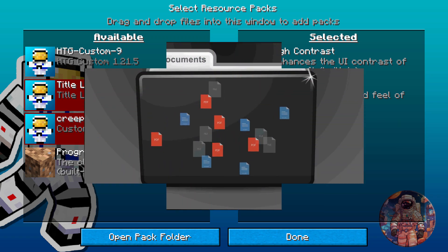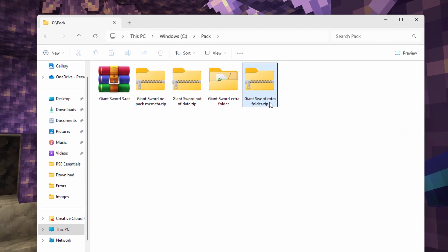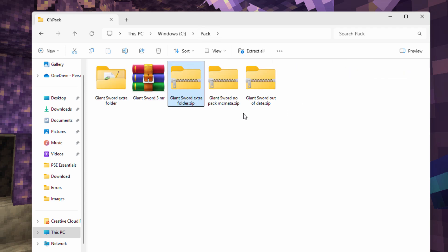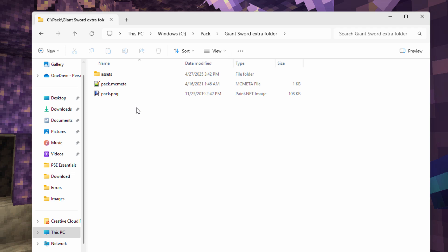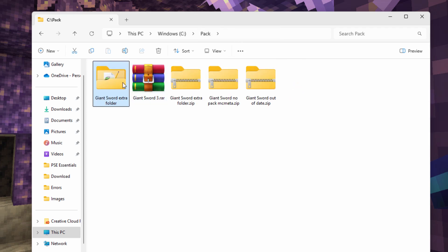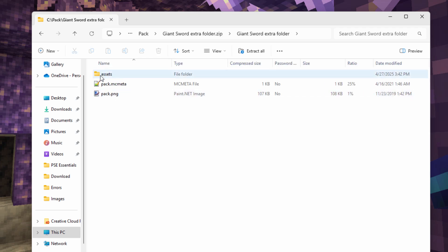Also, watch out for extra folders. A lot of times downloaded packs will give you an extra folder. Let me show you that. Here's a pack that has an extra folder — it's easy to check. You see the .zip; just open the pack up. If you see a folder inside, then you have one folder too many. If you zip this up, you're going to get one too many folders. What has to be zipped up is not the folder it's in, but what's inside the folder — just the assets, pack MCMeta, and pack PNG. Sometimes downloaded packs have that extra folder in them, so double-check the zip. Open it up, and if you see an extra folder, that's the problem. Go into the folder and zip up the contents.